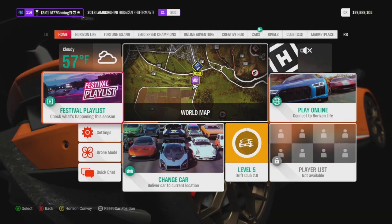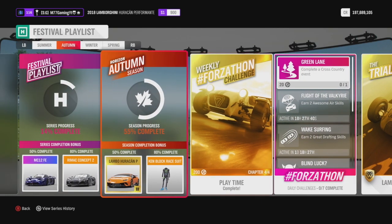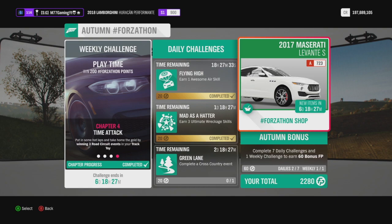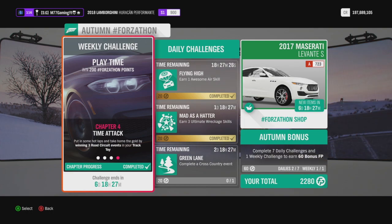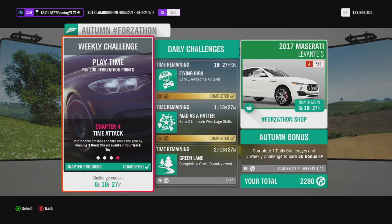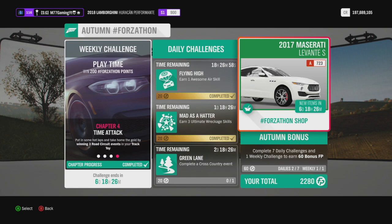Let's jump over to the Horizon Festival and take a look at what I did. I completed all four of the Forzathon challenges to earn the 200 Forzathon credits and add as much percentage as possible toward that 50%. Make sure these are the first ones you get done — if you do all the other events before these, you'll end up at like 48 or 49% and still have to come back to them. If you start with this, you can potentially skip a couple of the other events. I also ended up doing two daily challenges: Flying High and Mad as a Hatter.